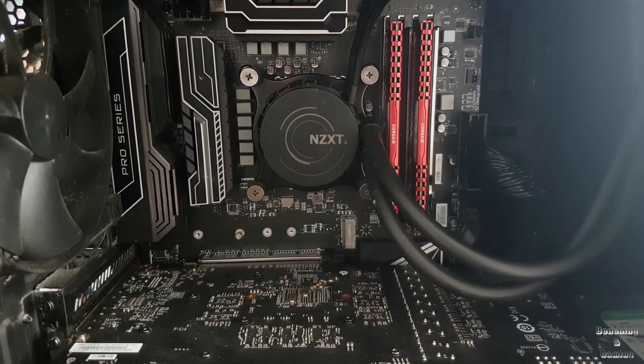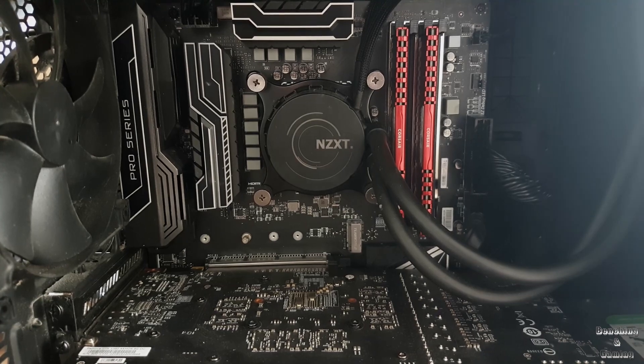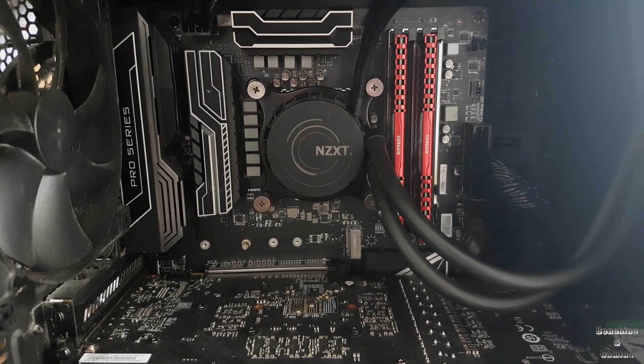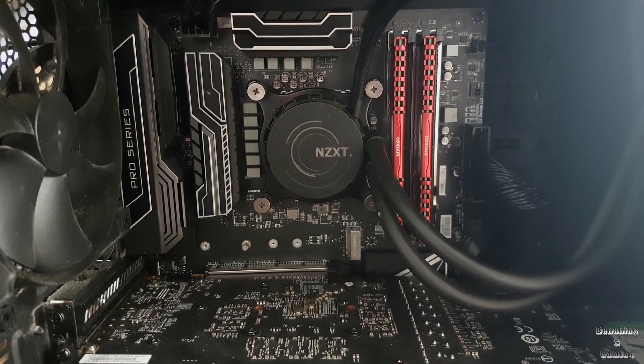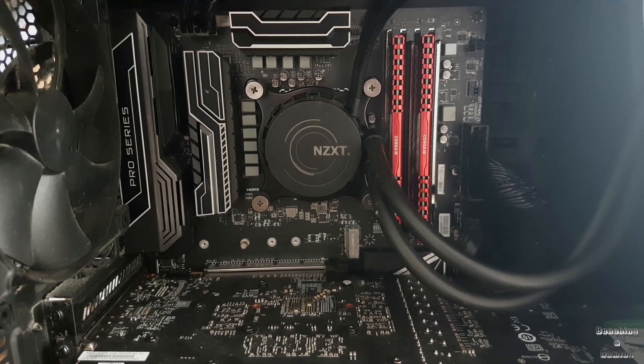Hey everyone, I'm going to be doing something a bit different today. I'm going to be testing dual channel versus single channel configurations for RAM in some games to see if it actually makes a difference in performance. If you want dual channel performance, this is the correct configuration on a 4-DIMM motherboard, but what if you accidentally install your RAM like this?